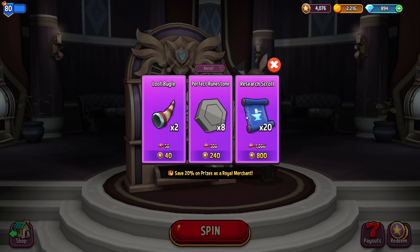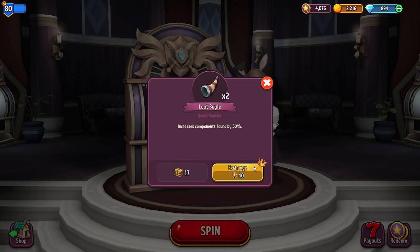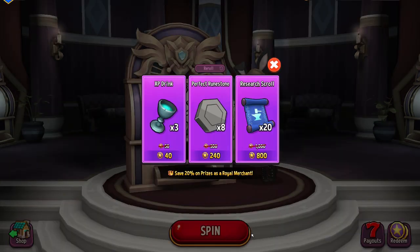If you are early on, research scrolls are really good to have, but right now I have a surplus of them so it's not worth buying. We'll go ahead and buy the loot bugle just to show you what happens — we get those into our inventory and it'll get replaced. These will have a cooldown before they get replaced, so it's not always worth buying without those cooldowns.